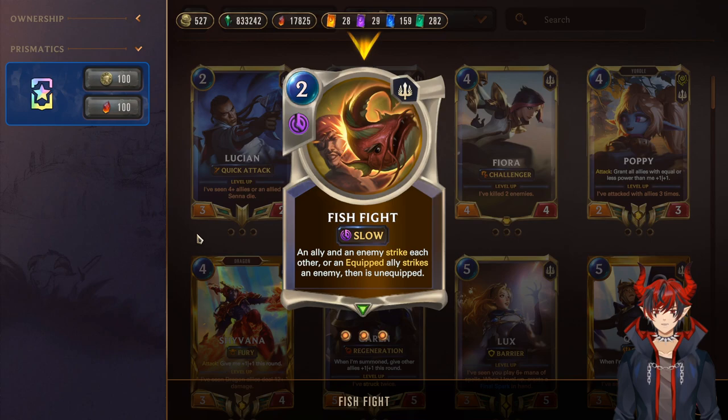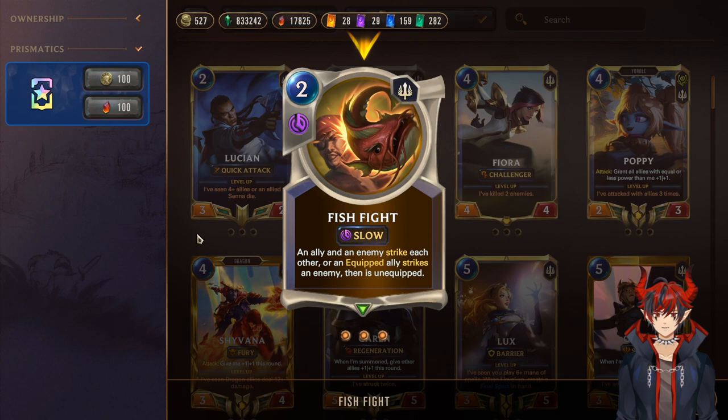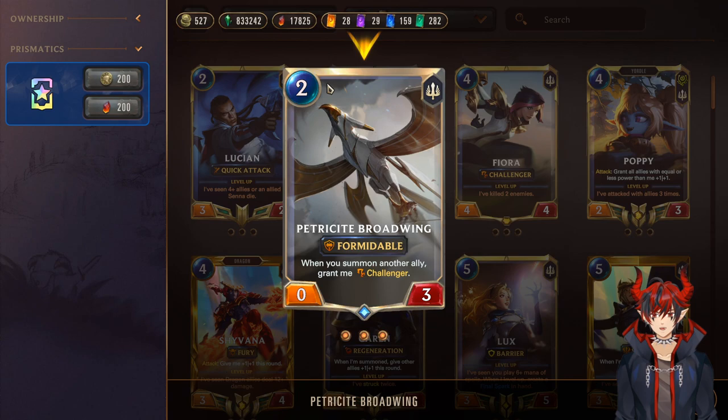Next, we have Fish Fight. Normally it's like single combat where an ally and an enemy strike each other, but if your ally is equipped, instead it strikes an enemy and then is unequipped — so this is like better single combat. However, it's slow speed, so keep that in mind. Really good to set up plays, set up attacks, or do it post-combat to stay ahead on the board. Next, we have Petricite Broadwing, another abusable card that's been nerfed before. It's a 2/3 formidable — attacks with its HP instead of its attack — so it can hit multiple times. You can buff it with weapons, making it even harder to deal with.